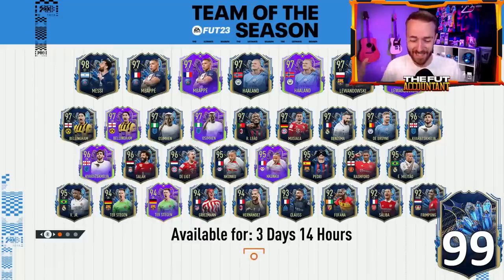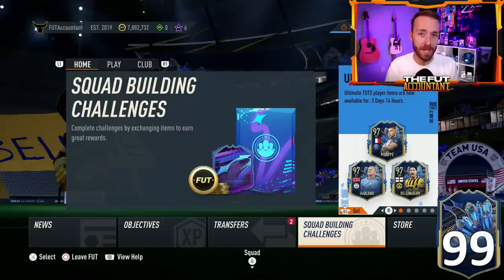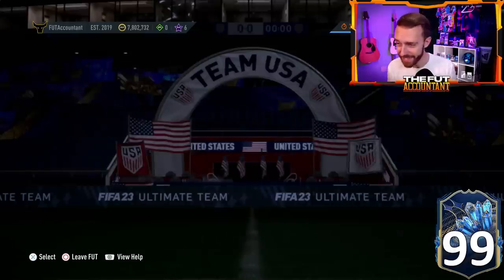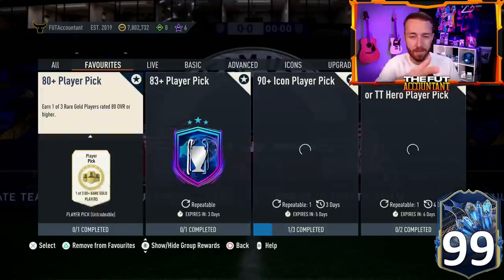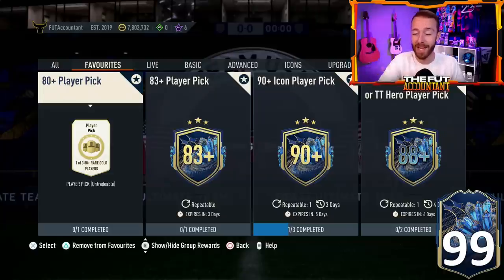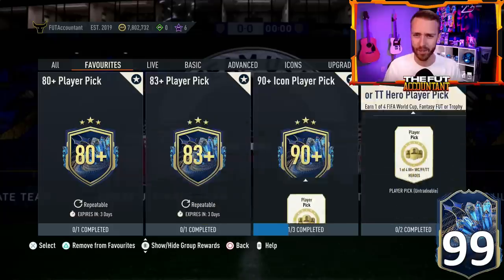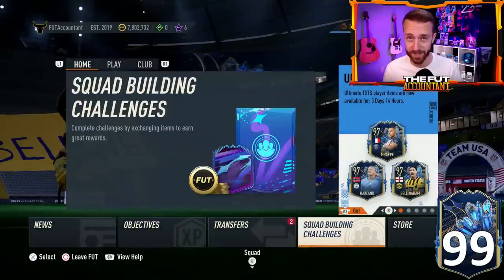Hey guys, it's Nate aka The Foot Account and welcome back to the channel. EA has made a mistake once again and compensation is going to be the payment for it. We're going to take a look at yesterday's crazy Team of the Season guaranteed repeatable SBC that dropped and why the SBC may be tough to find — EA took it out of the game a few hours after it dropped yesterday, and now free packs are coming to those who did the SBC before it went away.